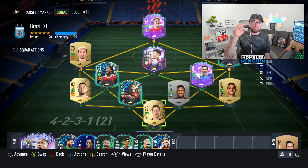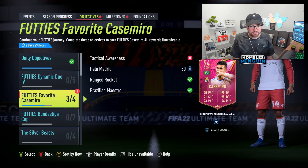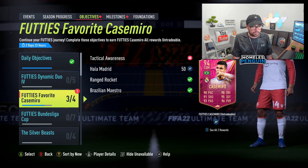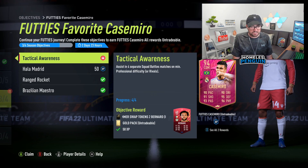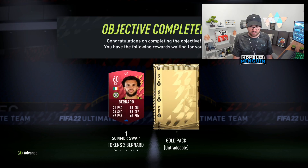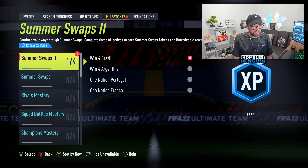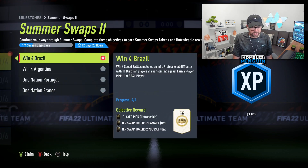My aim for the next 30 minutes is to win squad battles matches - the squad just needs to be a starting 11 of Brazilians and you need to win four games. From that we'll get two tokens and a pack which is a player pick of 83 rated cards. We've had a decent little session to get a couple of tokens - first one from the Casemiro objective just from getting assists in four separate games, then two from the Brazilian objective. We also get a pack with this. The next one from Summer Swaps 2 was for the Brazilian squad - we get two tokens as well as a player pick.